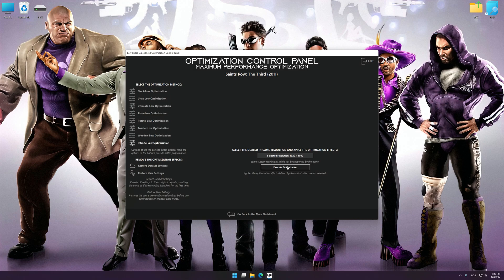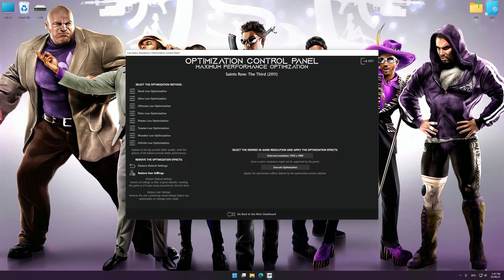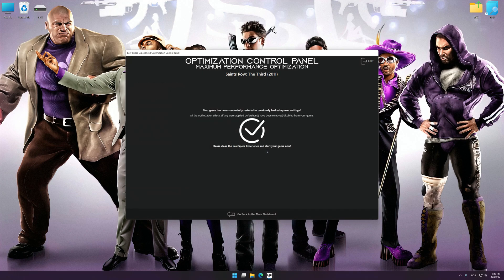Once the optimization control panel has loaded, select the desired optimization presets and the rendering resolution for the game. Feel free to experiment with the optimization presets and the rendering resolution to see what works best for your system. To apply the optimization, press the execute optimization button and then start your game. Also, if you are unsatisfied with what you see, you can easily remove the optimization effects. That will do it for this video.